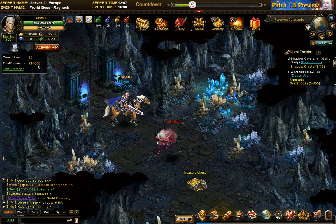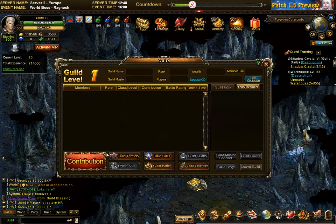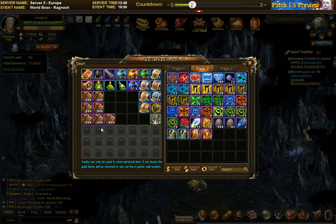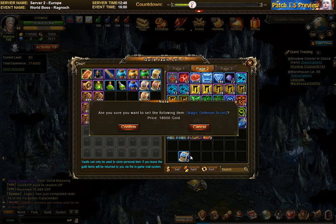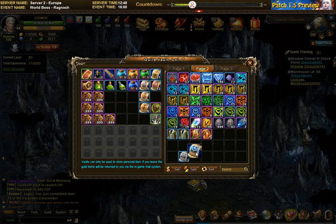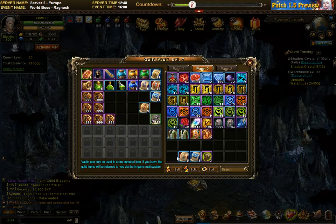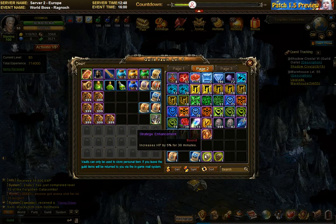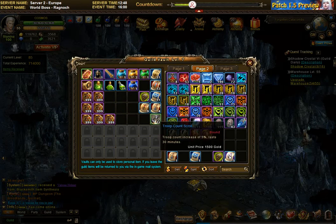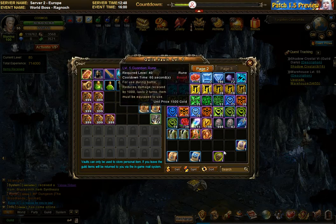I'm gonna give it a shot with the level 85 catacombs boss — the last one was very tight. I feel I need more buffs, so I'm gonna start using the scrolls: a magic defense scroll — I almost sold them, that would not have been funny — health scroll, attack scroll. Let's see what else I can use: one of these trip count, okay why not. Let's use that critical, I have a lot of those.